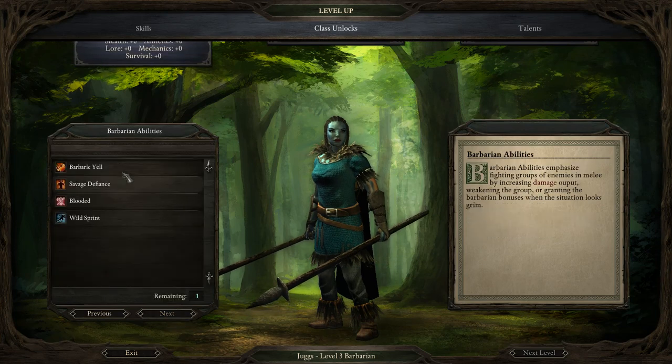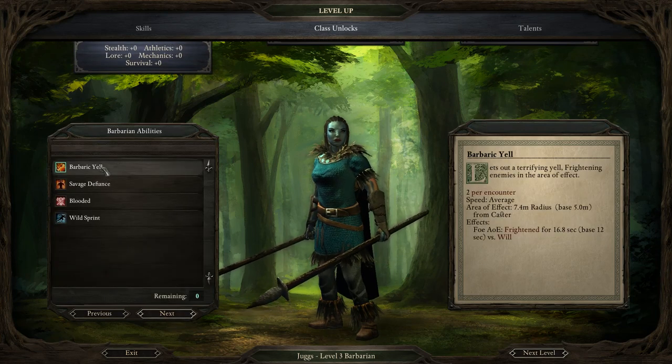At level 3, you get a choice of 4 abilities. You get Barbaric Yell, which you also get at level 1, which does a 4 AoE for Frightened — a debuff which reduces their resolve, dexterity, and accuracy. It's not bad, but lots of other classes can debuff, and the DPS Barbarian wants to be DPSing.